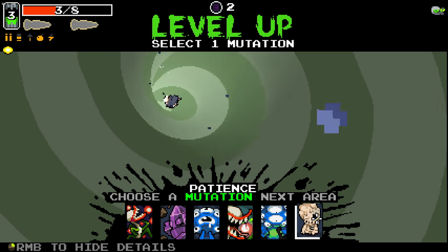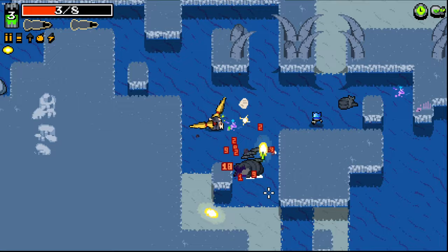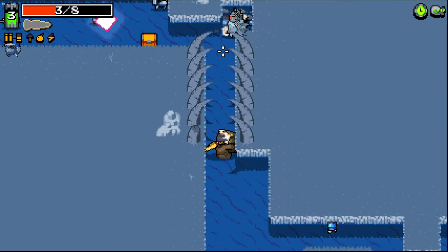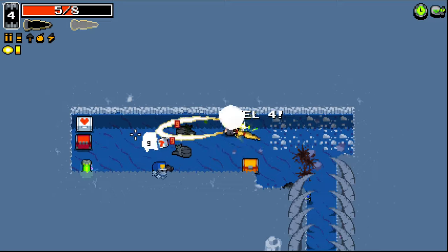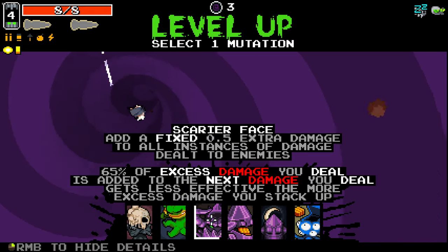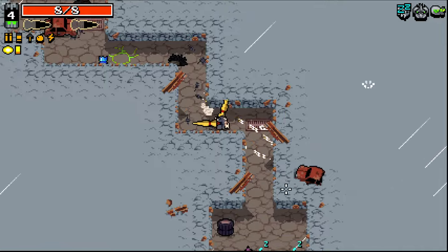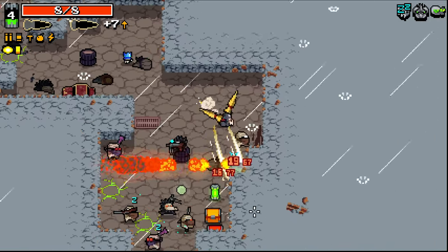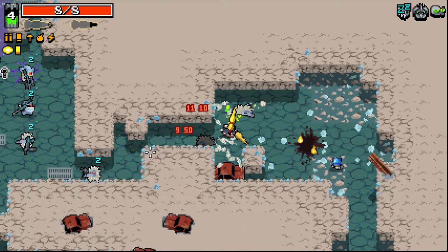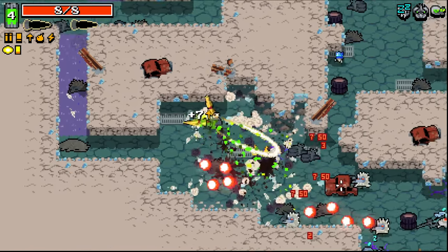Here we go. Gamma Guts could be good. I'm going to actually take patience though and hold out for something better — nothing on there really jumped out at me apart from Gamma Guts, and Gamma Guts is one of those things where as long as I don't have a skill issue I'll be fine. I can't believe I lived through that — I thought the explosive bullets were definitely going to kill me. Hypersomnia! Very, very nice. And the scarier face — a lot of people on the Discord seem to think it's quite underpowered, but goddamn I love it. We managed to get through that whole area with Hypersomnia. I love the fact that enemies don't explode when I've got Hypersomnia active. It's amazing.